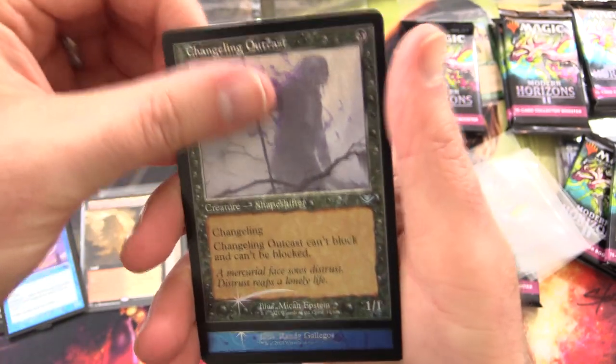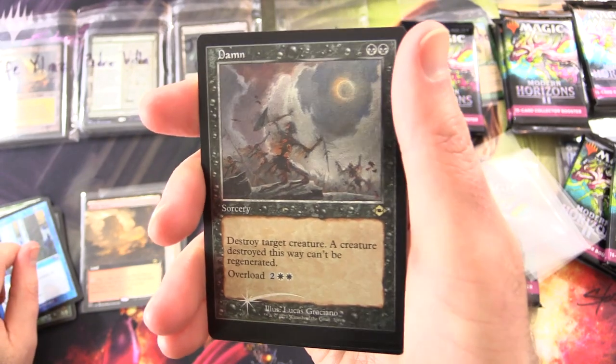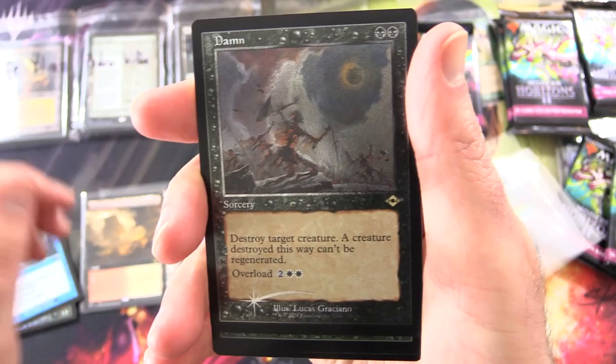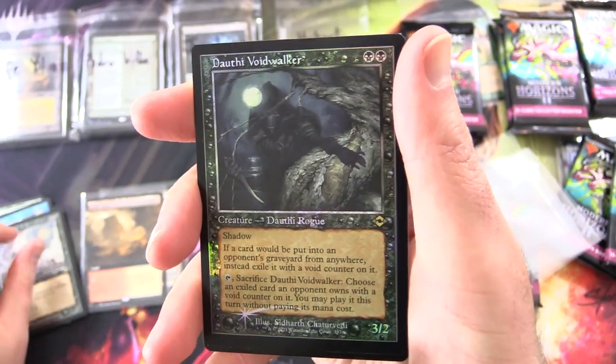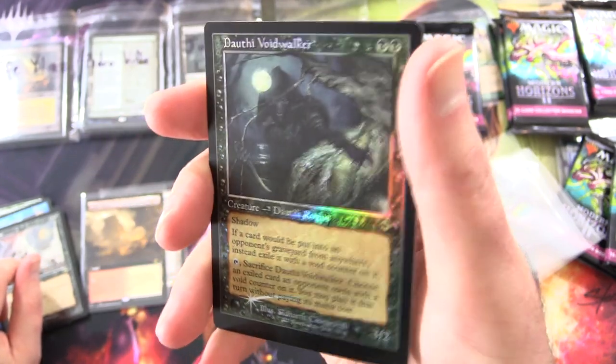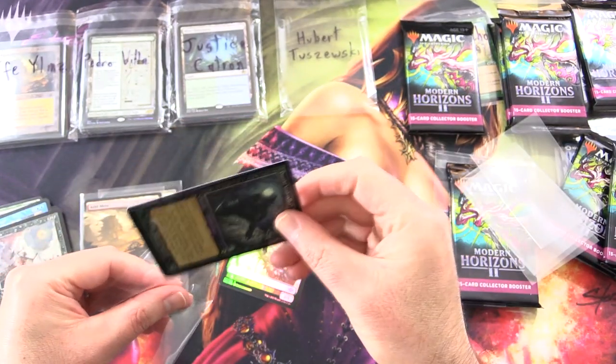Changeling Outcast, Step Through — Foil Etched. Damn. That's Foil Etched. Damn indeed. Darth Eye Voidwalker — Foil. Old school. Grabbing a sleeve. This opening is out of control.